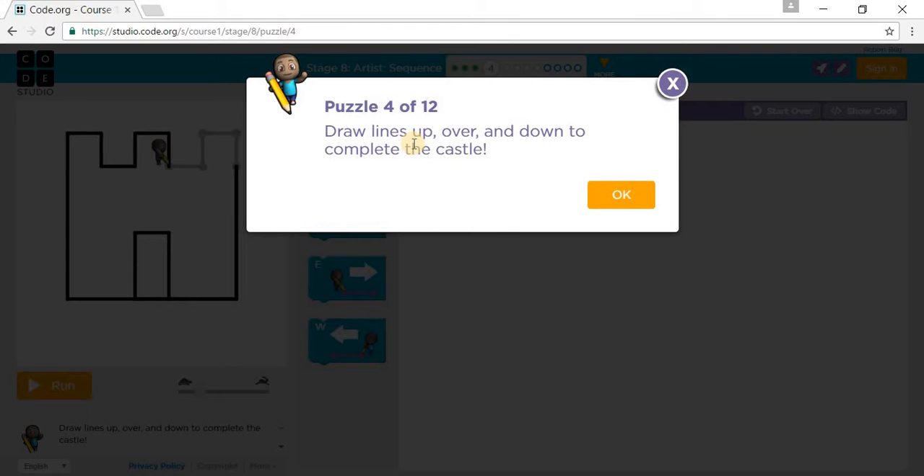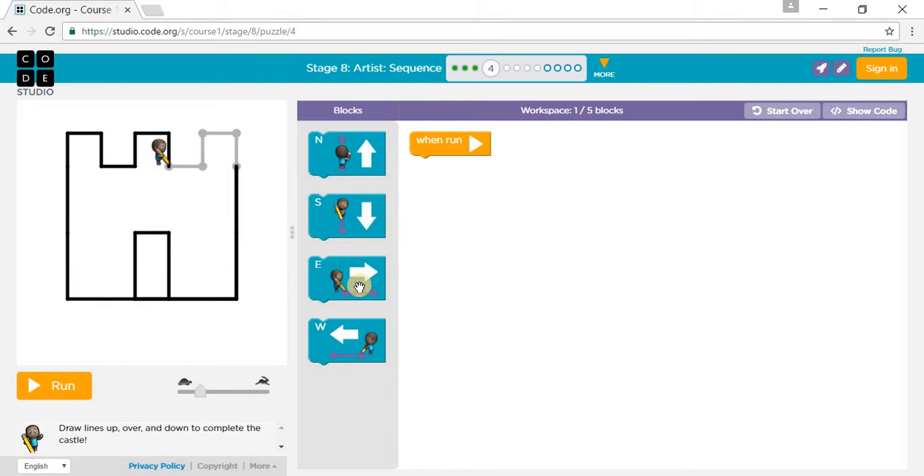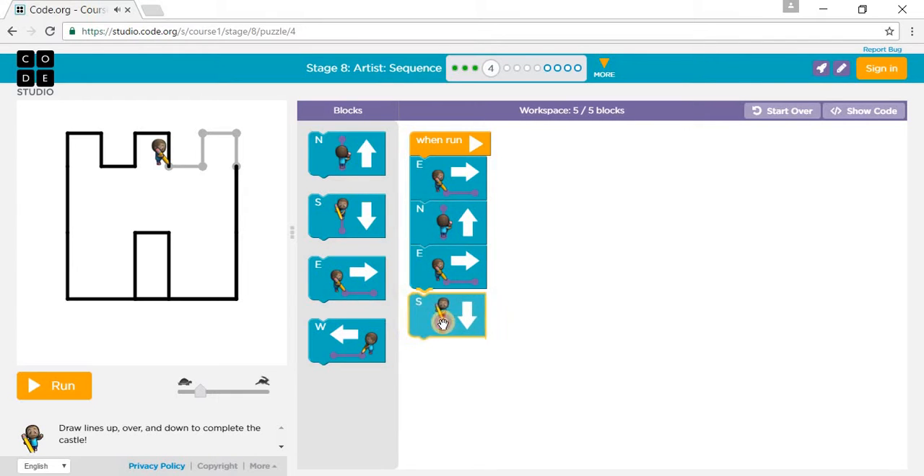Draw two lines up, over, and down to complete the castle. So we go east, right here, up north, and then east and south to complete the castle. Let's put it through super fast speed.